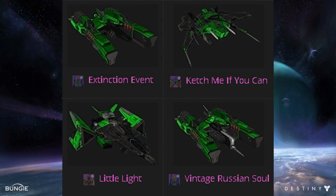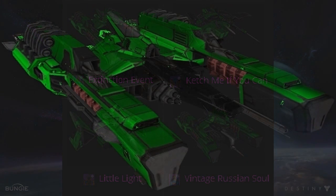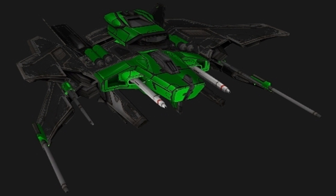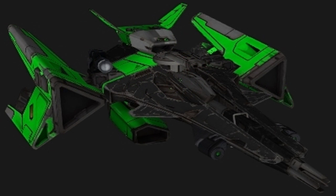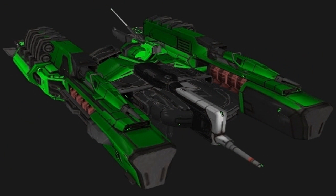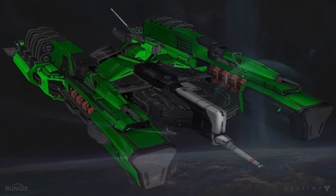Up next are the black and green set of new ships. There are actually four of these, and you get them from a possible Vanguard ROC reward. The Extinction Event — you can get this from the new Vanguard ROC reward; it's not 100% guaranteed but it is possible. Catch me if you can — I see what you did there, Bungie. I like the frame look of that ship. Little Light is another one I like the look of — it looks different. Little Light is mentioned in the story, and I think it might even be an inside reference to Peter Dinklage. Up next is the Vintage Russian Soul, which looks awesome and huge. They're actually adding color to the ships now, which is great.